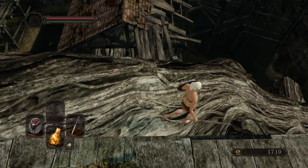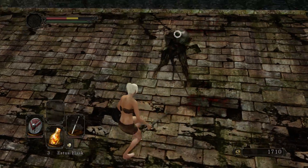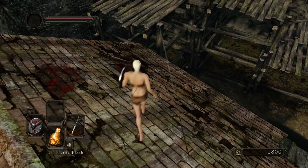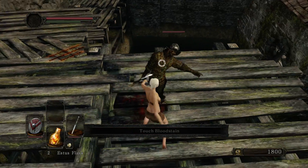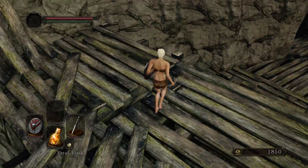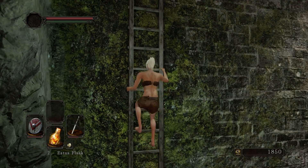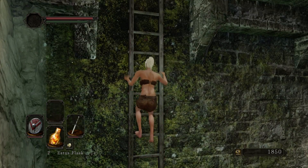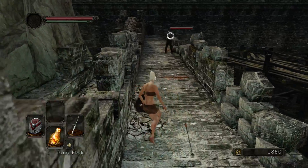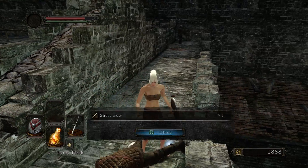There are quite a lot of things we want to get from this area. First of all, we're going to go down here and kill this guy, then drink a health flask because we need it, then jump over here and get rid of this guy. Now we're in a much safer spot. We want to go up this ladder first, because there's a bow guy here who is quite annoying — we get rid of him first and grab his item, which is a short bow.